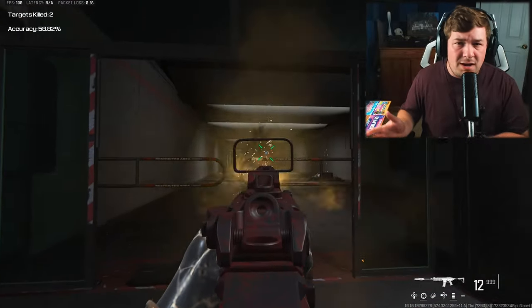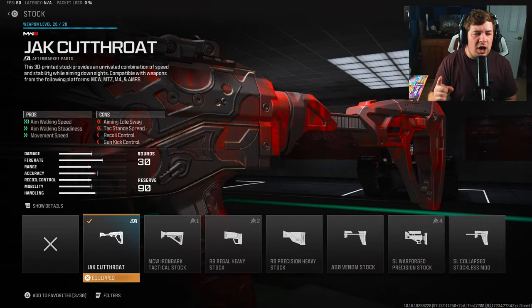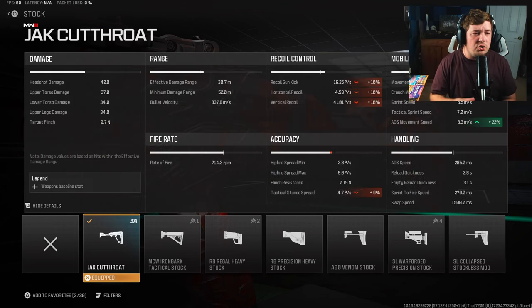For my first attachment I have the Slate Reflector for the optic — it is a preference, so run whatever you want, but I really like it. For the stock, we have the Jack Cutthroat, which is going to increase your mobility by a ton. It does sacrifice some recoil control, but the massive +22 to ADS movement speed really puts this attachment over the top — you absolutely fly side to side.